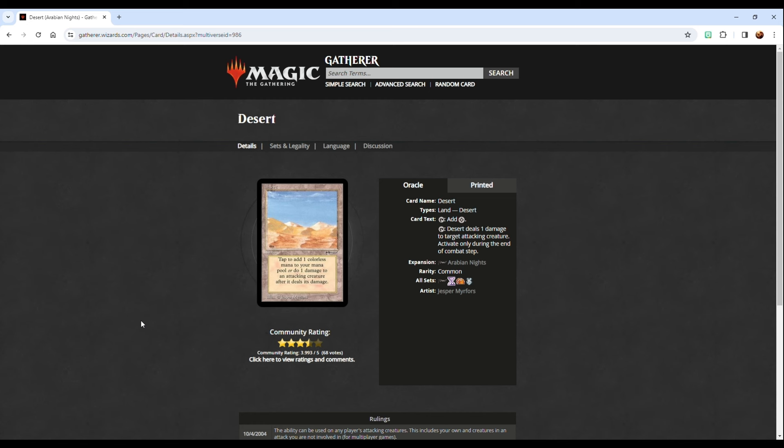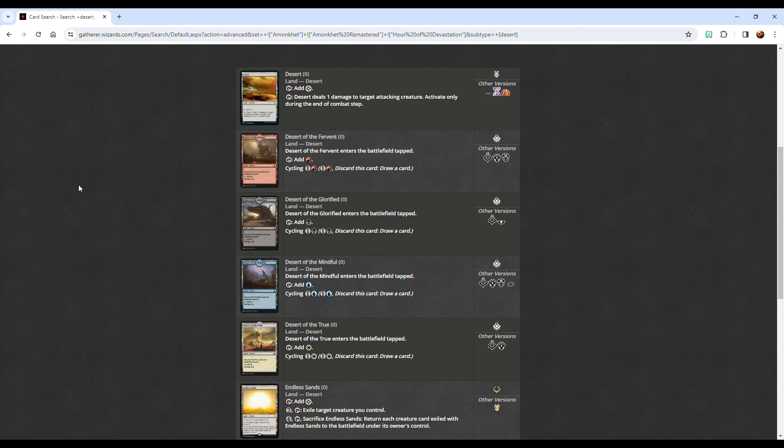This was an interesting set because it was the first time that we as Magic players saw lands that had really more than just produce-mana type abilities. This was one of the first places that we saw lands that had spell-like attributes — maybe not the absolute first appearance, but this is where we started to see it coming together. But most modern Magic players, when they hear about deserts, of course they think about the plane of Amonkhet, and that is certainly the place where we have seen the most deserts printed.